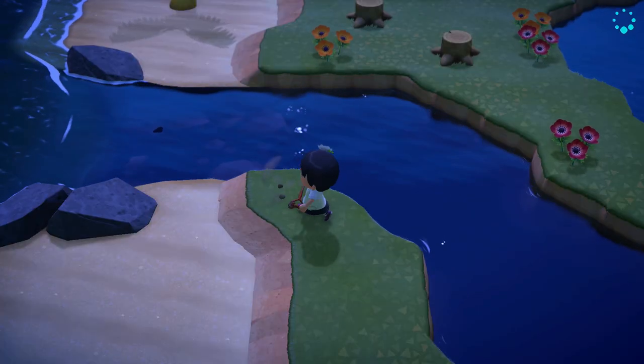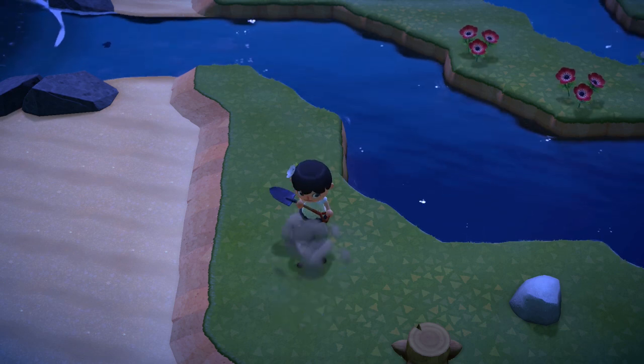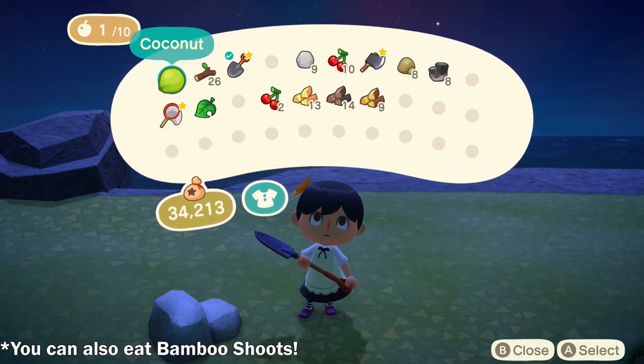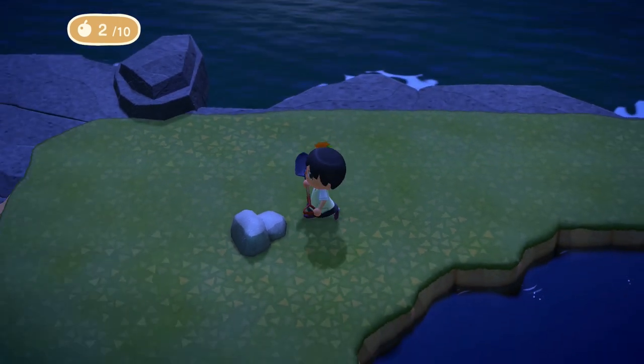Now, if you cut down any trees, use your shovel to pull out the stumps you haven't already. Certain bugs can actually spawn on the tree stumps, which we don't want to happen either. And now, going back to the rocks, use the fruit that you harvested from the trees on the mainland or the coconuts from the beaches. You can eat them to store a powerful hit that completely breaks all the rocks.